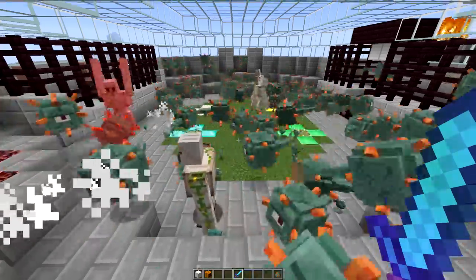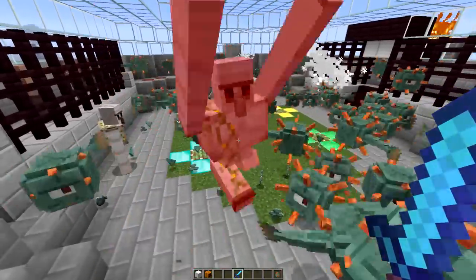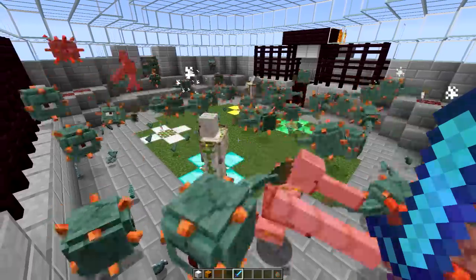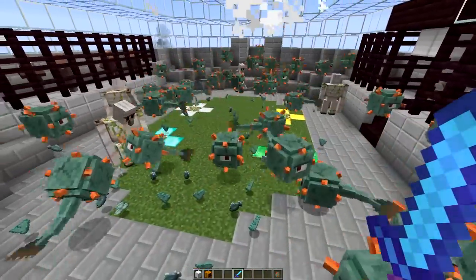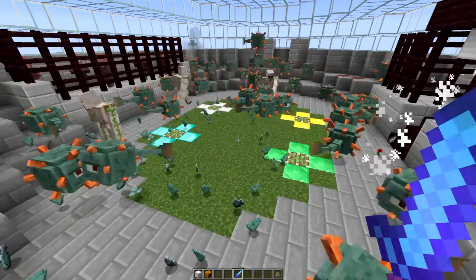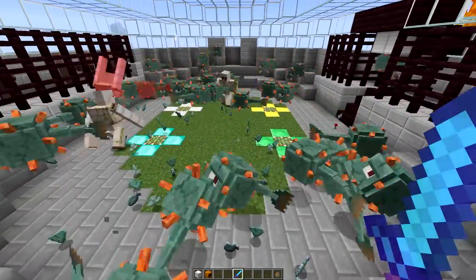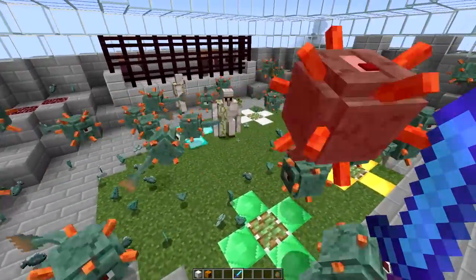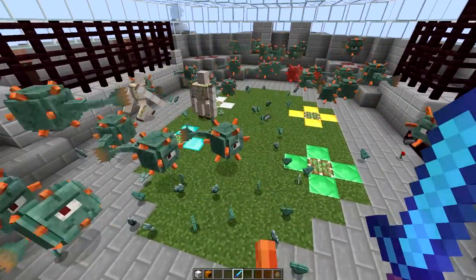The four iron golems are going for it — they are destroying the guardians. But look at this guardian with one eye in the middle — the eyeball actually moves from left to right! I just noticed this now. This is like the first sort of animated feature in any mob in vanilla Minecraft, I think. They've tried to improve the AI by showing the direction the mob is actually looking at, which is really crazy. So the eye shows you which direction the mob is looking.